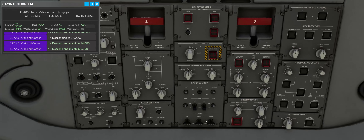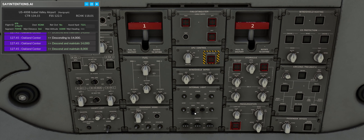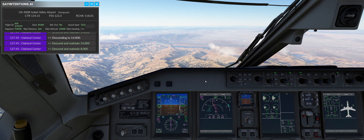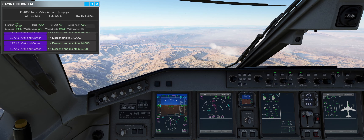SkyWest 510, descend and maintain 8,000. 8,000, SkyWest 510. Alright, so we're at that beautiful between 9 and 10,000, so I'll turn the lights on. This is a Let's Life Chapter 2 flight, as I normally do.